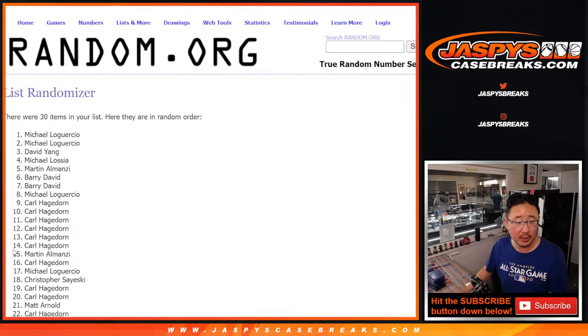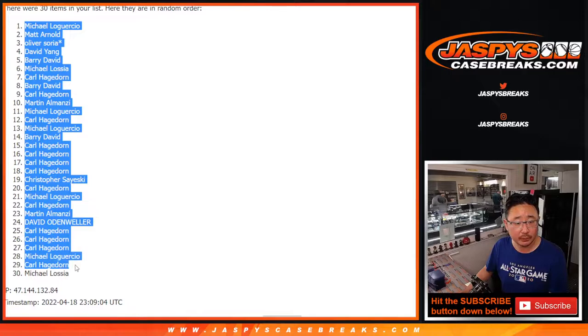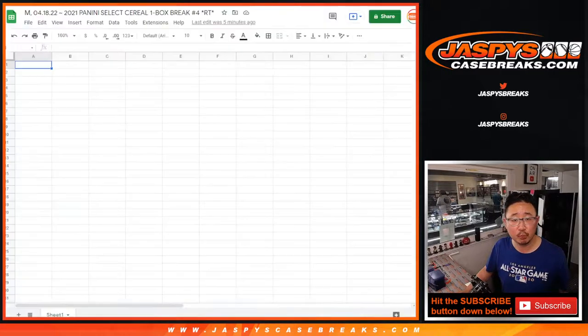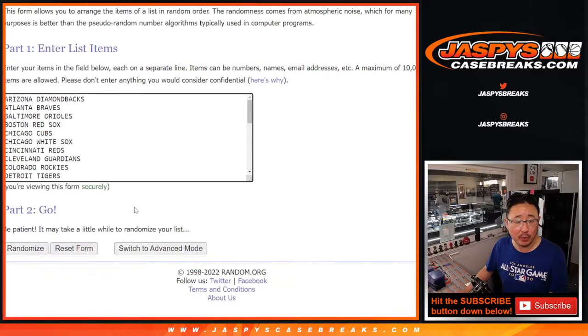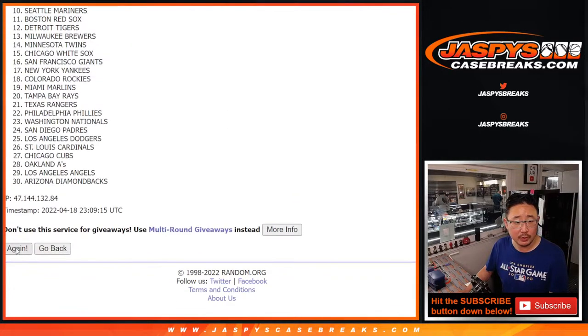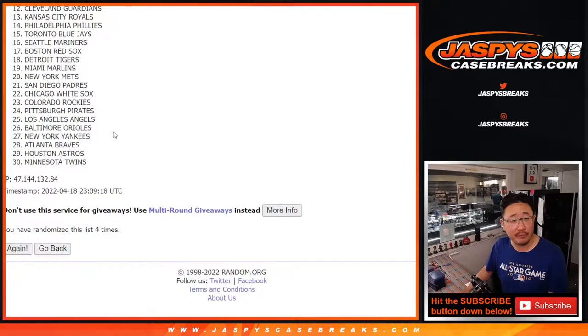One, two, three, four, and fifth and final time. Four and a one, five times for the teams. One, two, three, four, and a one — fifth and final time.